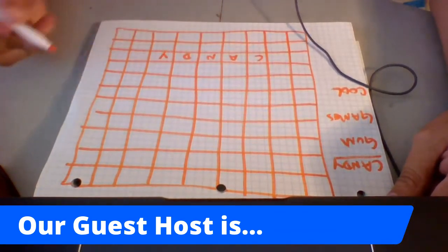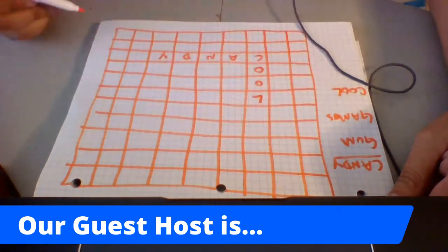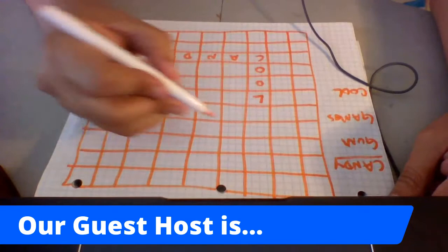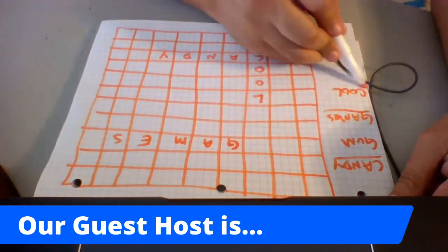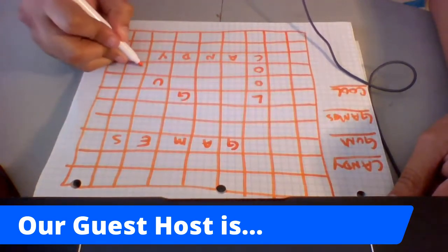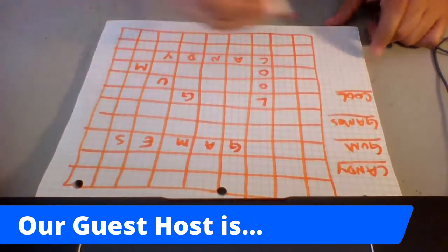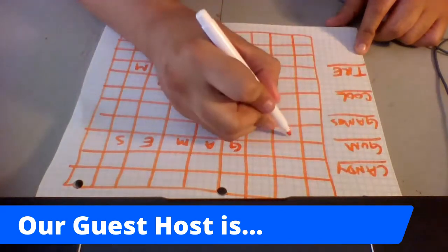Let's do cool — maybe upside down. And also looks like 'look.' Let's put games somewhere. So what we're doing is just putting the letters in the little boxes. We have games, we have cool, and we have gum — everyone's favorite. Let's do gum diagonal. You can put your friends or family's name in here and then give it to them. Let's use my friend Trey's name. Let's put Trey right here — T-R-E.